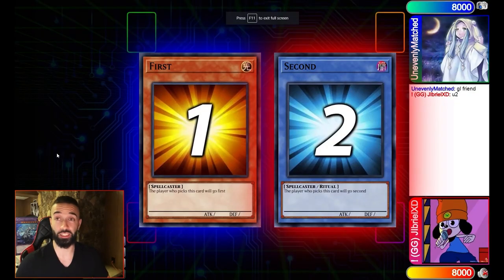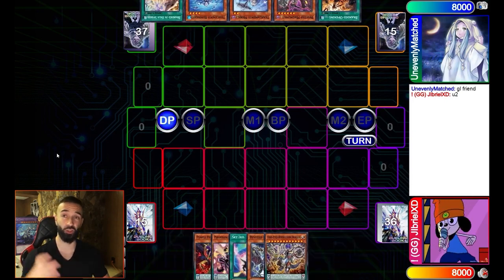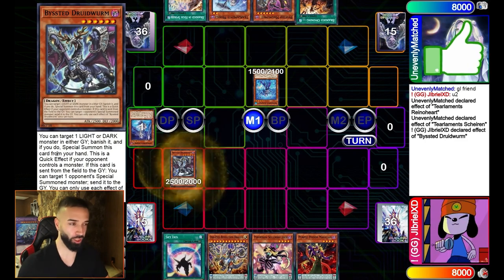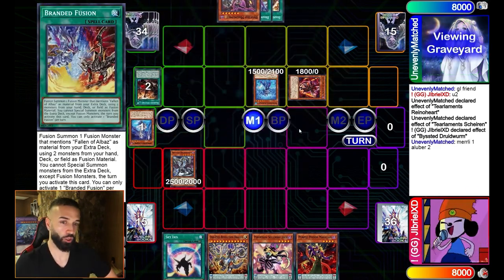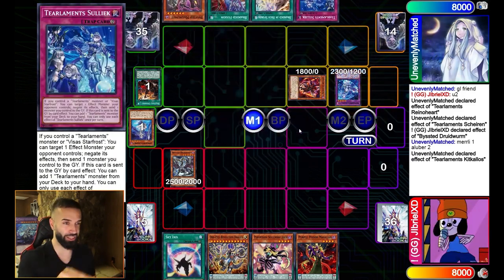Moving to the next replay, which is going to show even more how broken this deck is — it literally incinerates Tailament boards. Duel Room is going to stop that. The opponent goes for Branded Fusion, then Tailament Murley. Murley brings up Kid Kalos, Kalos adds Celiac, Celiac goes to serve Branded Fusion.